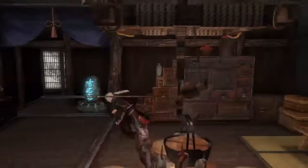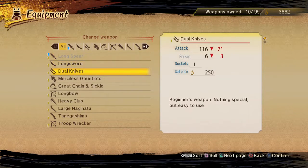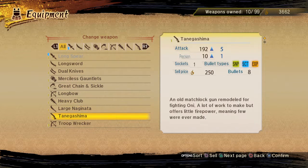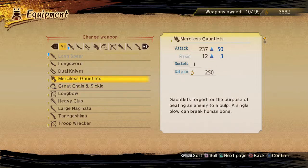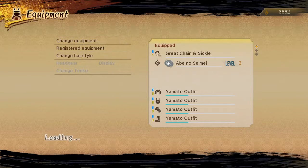Audio remaster for Corpus, Gas City, and Grineer Settlements. And we get a new weapon — a Chainsicle. Chainsicle could be fun.